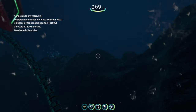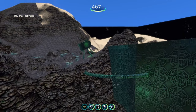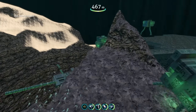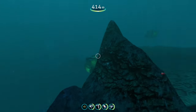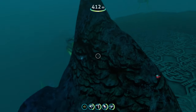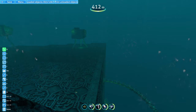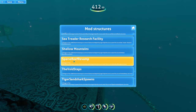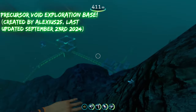All right, next mod — let's get to the next mod before I break something else. I had to turn the fog off because I spawned in and couldn't see anything. So this is our last precursor base on today's list. This is called the Precursor Void Exploration Base — that's the name of this mod and this precursor facility.